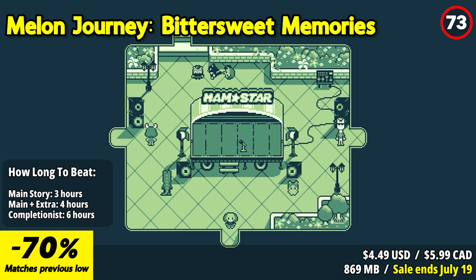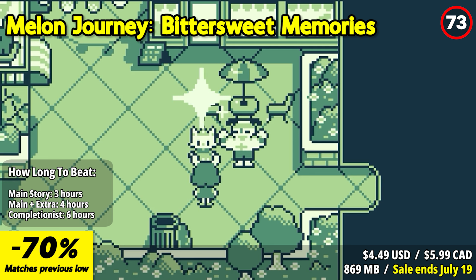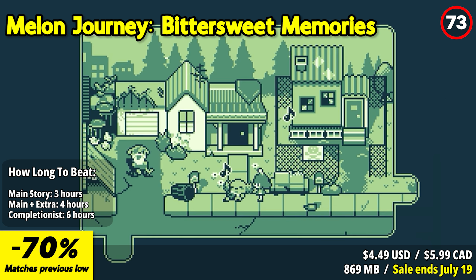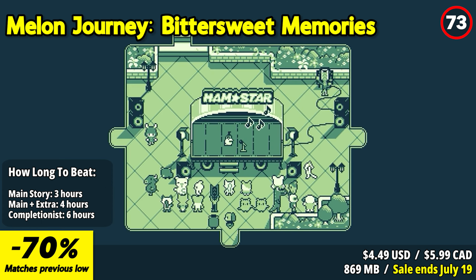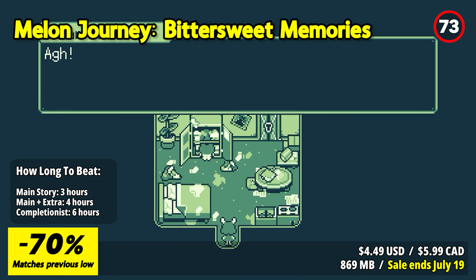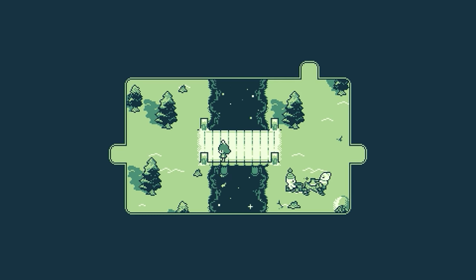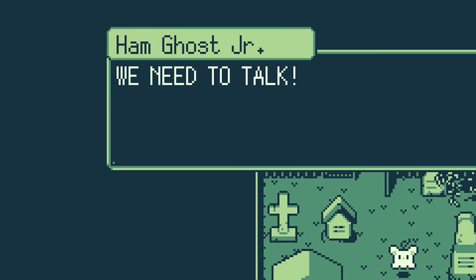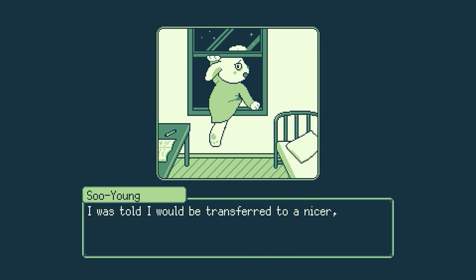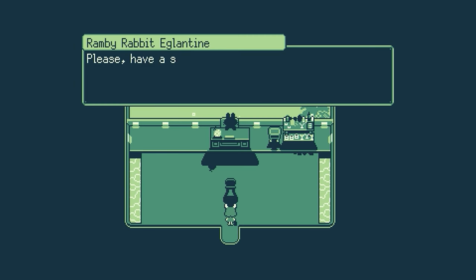Melon Journey: Bittersweet Memories is a delightful and eccentric story exploration game that combines mystery-solving with charming characters and a nostalgic retro aesthetic. Players step into the shoes of Honeyju, a bunny headband-wearing employee on a quest to find her missing best friend. The game's plot takes unexpected turns as Honeyju navigates the quirky world of Hogtown, filled with eccentric characters, criminals, and unusual happenings. Gameplay revolves around exploration, clue collection, and puzzle solving, encouraging players to engage with the world and its characters.